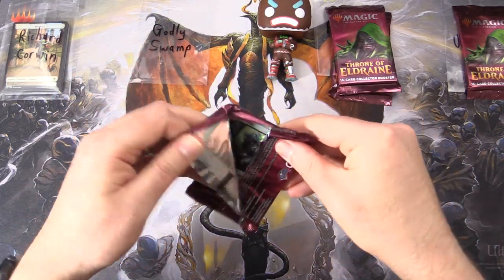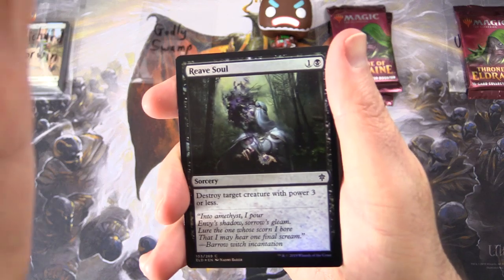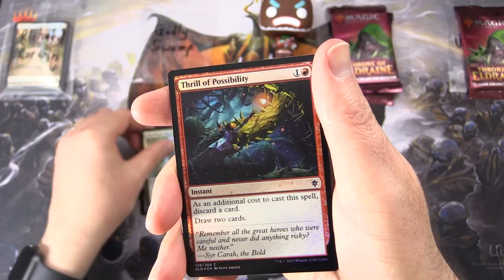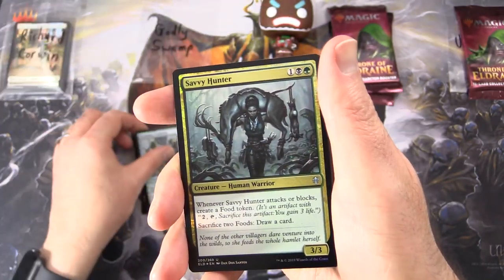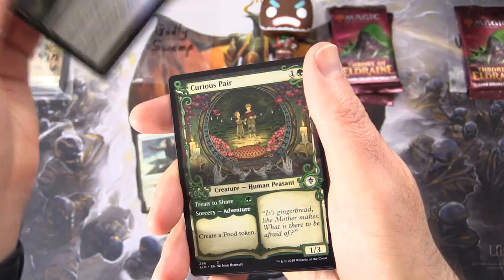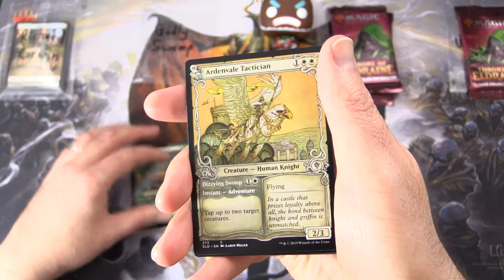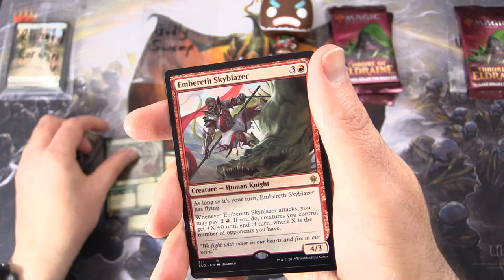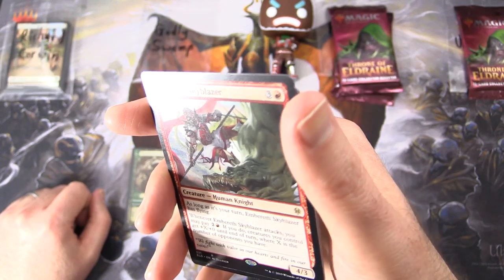Next up, Godly Swamp. Let's see what we can get for you. Starting off with Reeve Soul, Idyllic Grange, Silver Flame Ritual, Thrill of Possibility, Merfolk Secret Keeper, Scalding Cauldron, Savvy Hunter, Shepherd of the Flock, Epic Downfall. And yes, these are the showcases: Curious Pair, Unveil Tactician, Rosethorn Acolyte, and Embereth Sky Blazer. You could be worse in this slot — I've seen Commons in here.